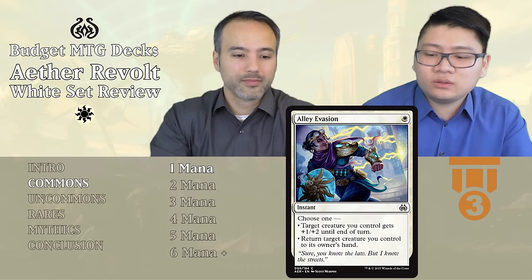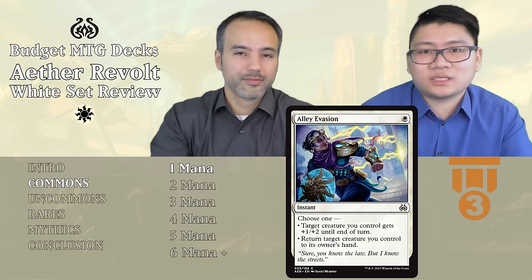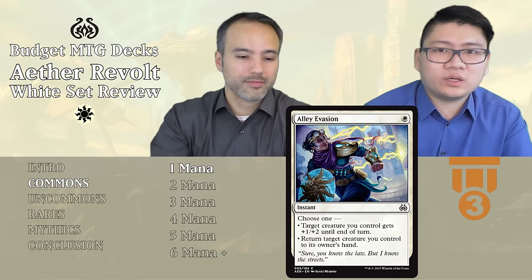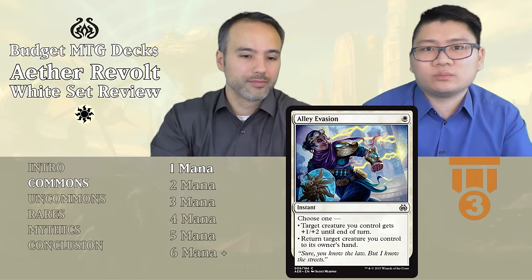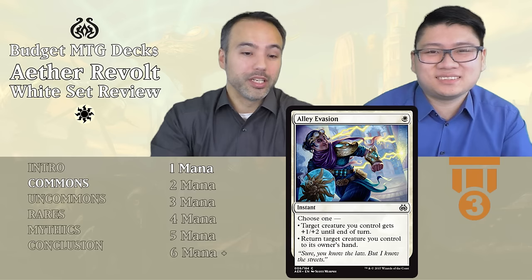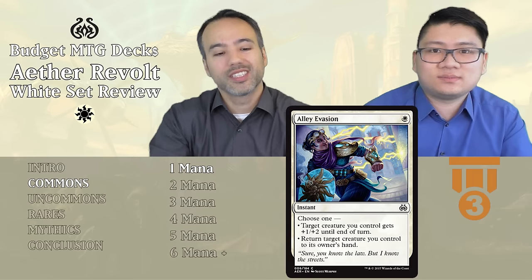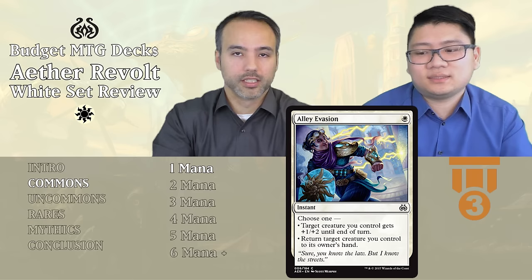Next is Alley Evasion — one white instant. You can choose one: target creature you control gets +1/+2 until end of turn, or return a creature you control to its owner's hand. It's a combat trick and a way to save something at instant speed. It isn't great on its own, but the versatility — you can protect a creature or use it as a combat trick to kill something — is just enough for Tier 3. The revolt synergy also makes it a little nicer.